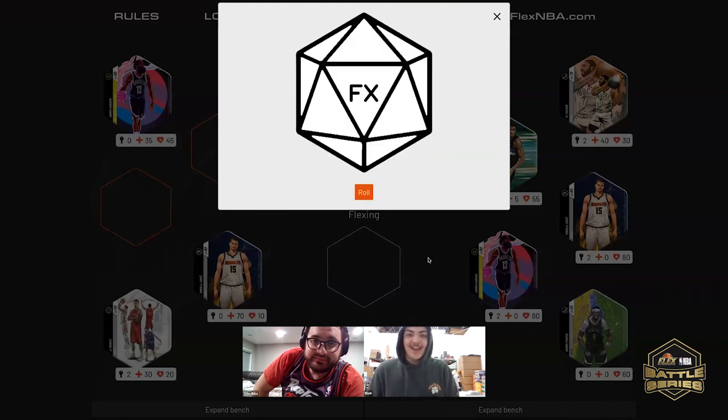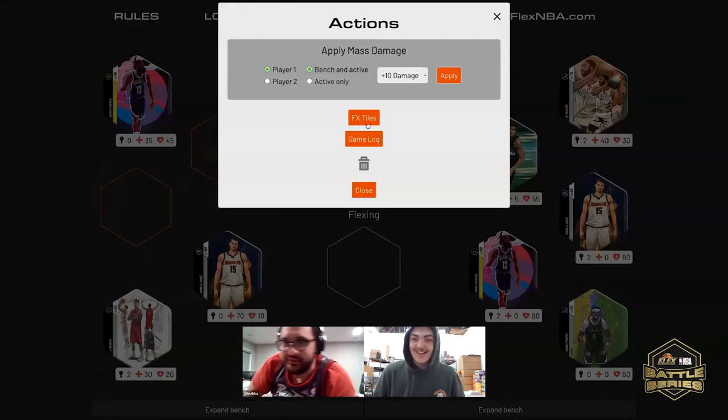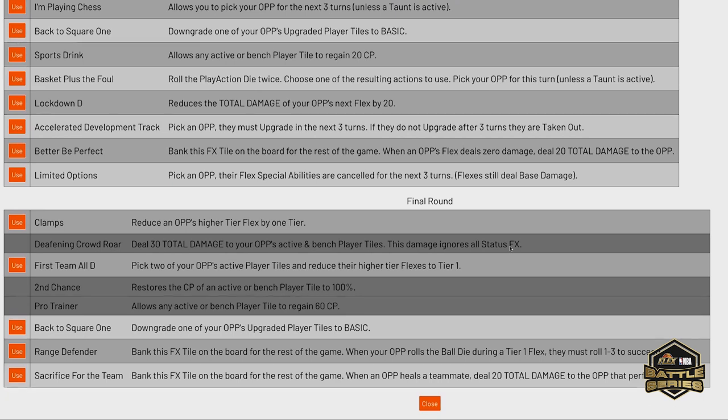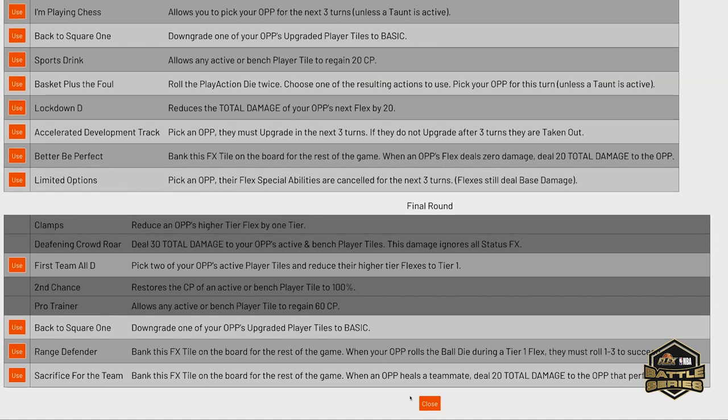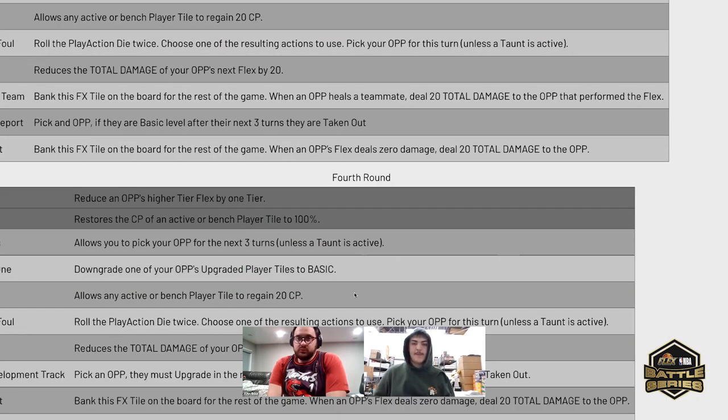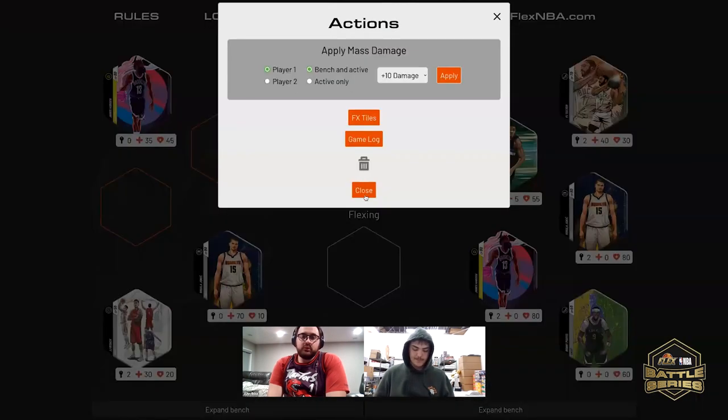Another FX tile — this is crazy, Elijah! What would you like to use? Weak Scouting Report — that's not available in the final round. We'll do Clamps. That reduces one of the opponent's higher tier flexes by one. Who do you want to apply that to on John's squad? JJ Reddick is the only one with unlocked flexes — do it to him. We'll take JJ Reddick down to tier two.